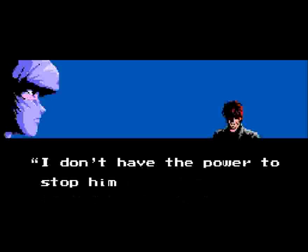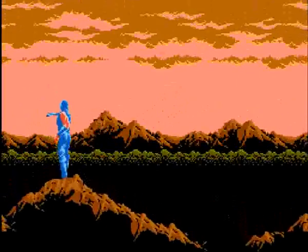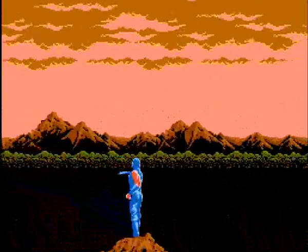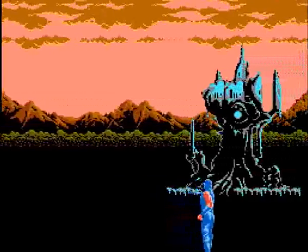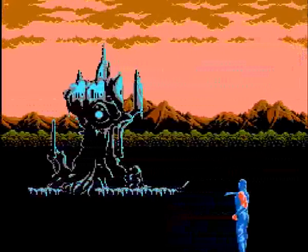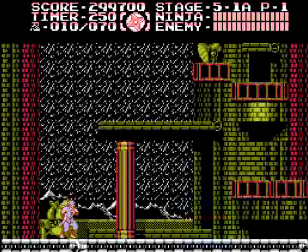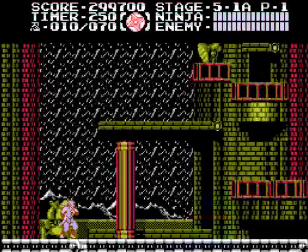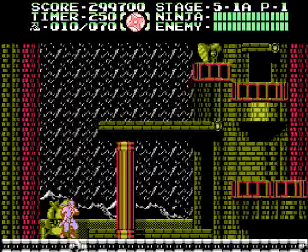I don't have the power to stop him. Ryu, you're my last hope. Stop Foster! So there we go. Let's head on to Act 5 and see how this goes. We got another cutscene — I guess we get to see the Castle Rock Fortress. He's standing on top of a mountain — that must be Castle Rock Fortress right there. So Foster's making these superhumans called Bionoids with apparently the same strength and agility as Ryu, and one of them killed Irene. Now we've got a new goal: to stop these Bionoids and stop Foster.